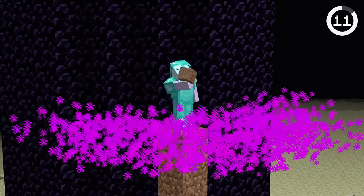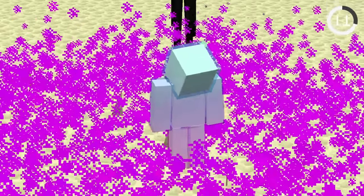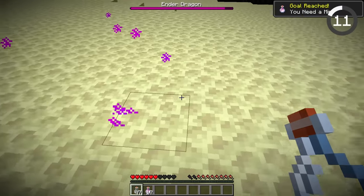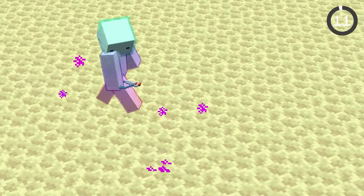Dragon's breath is extremely deadly, but there's a trick to take zero damage from it. Just bring empty bottles, and when the dragon fires at you, right-click the dragon's breath as fast as possible. You'll bottle up all the breath and it'll just vanish without harming you.